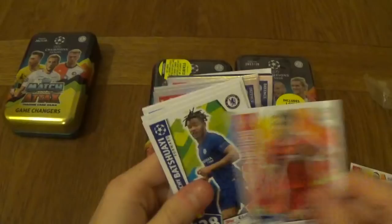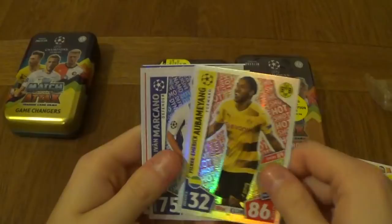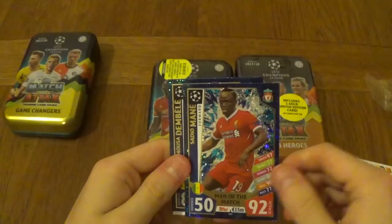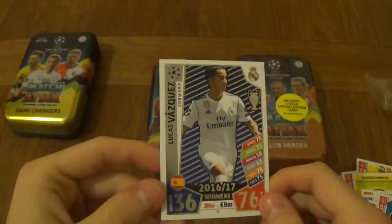Let's move on to the shinies. Pepe defensive dynamo, Aubameyang hotshot, Maricano defensive dynamo, Falcao hotshot, Thiago Silva defensive dynamo, Sadio Mane man of the match card from Liverpool, Dembele midfielder man of the match from Spurs, and a Lucas Vazquez Real Madrid special card for 16/17 winners. So that was the Game Changers tin packed in.